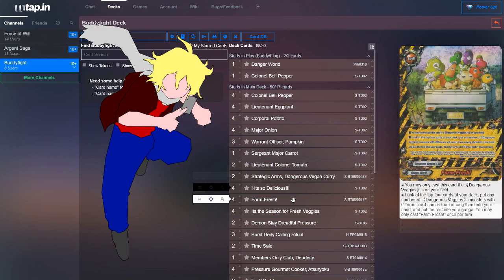Next, we run four copies of Farm Fresh. You can only cast this if you have a Dangerous Vegetable on your field. Look at the top four cards of your deck, put any number of Dangerous Vegetables with different names into your hand, and put the rest into your gauge. It's really good at fishing for what you want and gauging what you don't.